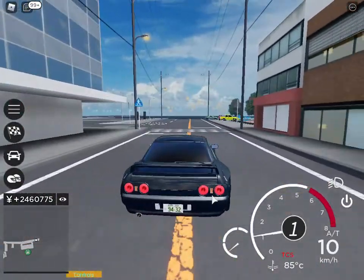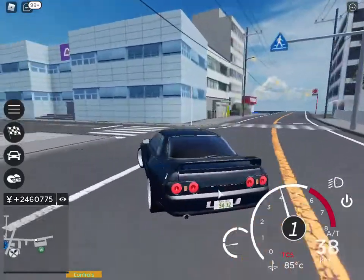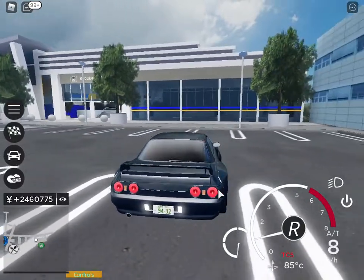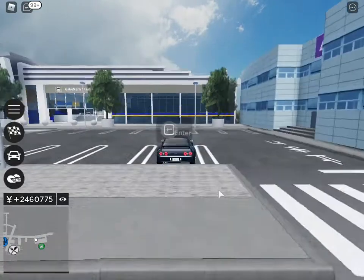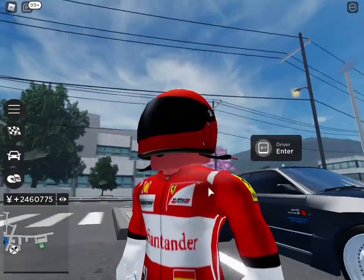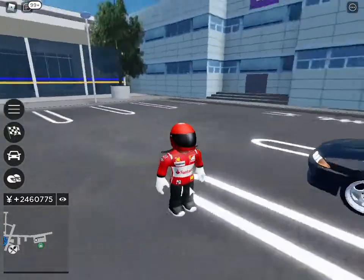According to the scoreboard, someone DNF'd — so rip. In case you didn't see at the beginning of the video, this is my racing avatar. Unfortunately the helmet still shows my chin, so it looks kind of weird in my opinion. But if you ignore that, everything else looks okay, I think. I just chose a Ferrari shirt because my helmet's red — might as well make it match.